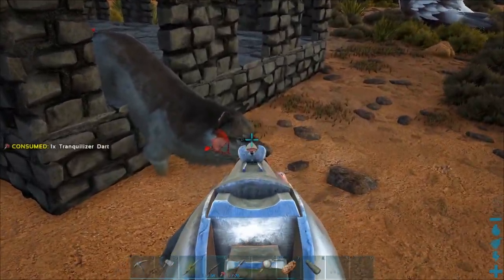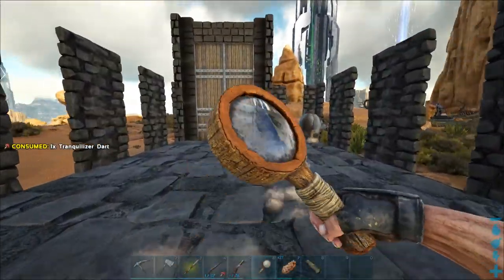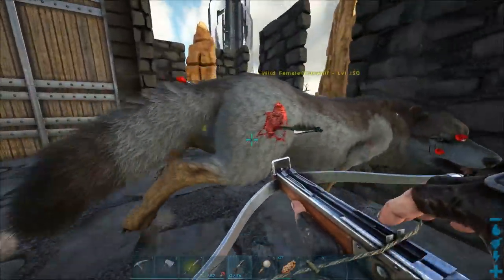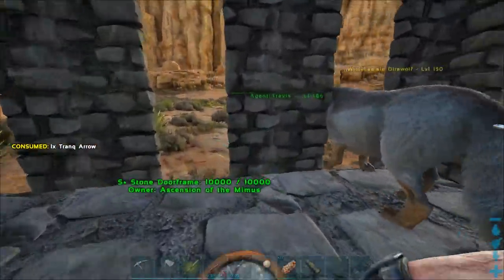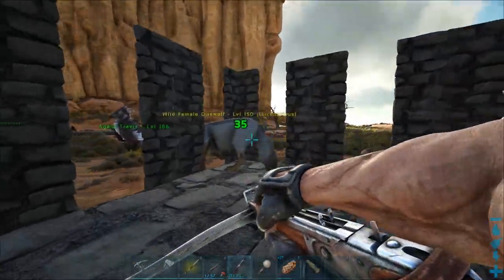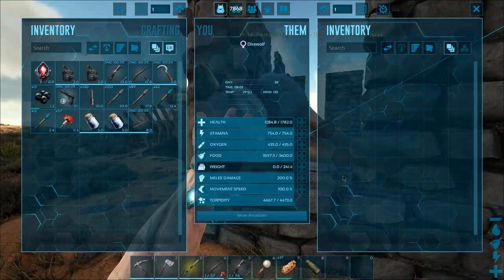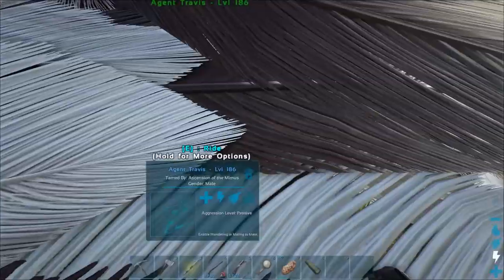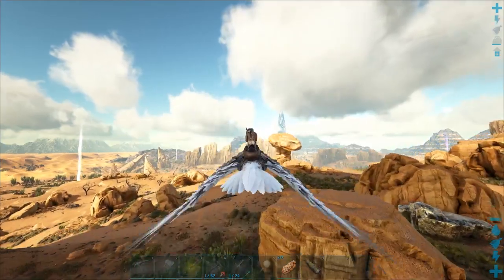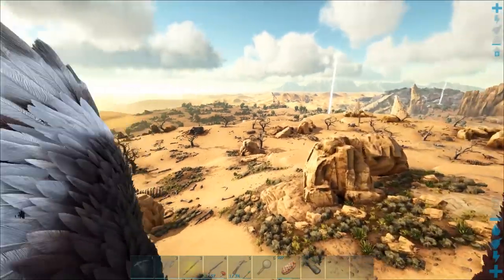Okay, it's probably about to knock out - one more dart if anything. Let's use tranq arrows from here then. Are you not out yet? Oh, just barely. There we go! I'm actually gonna leave it to starve out a little bit. I don't think they drain that quick. What I want to do is head out and try to find some more decent level direwolves, but I won't go too far because I don't want that thing to wake up.